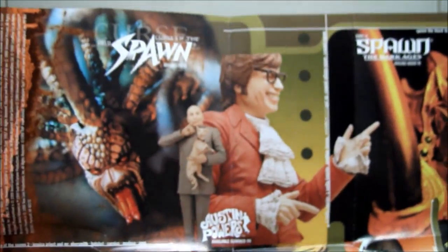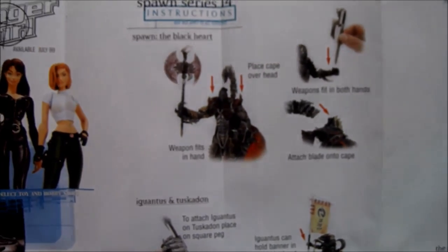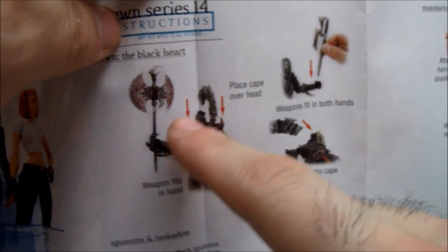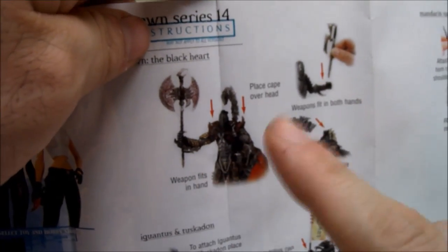One thing I forgot to mention that comes with this figure is this flyer right here, which they used to do back in the day - it's like a poster of other figures that have come out. You see down there, got Michael Myers and all kinds of stuff. But on the back is where it actually counts - it's got instructions for all the figures in this wave. So if you don't know what you're doing, look at this paper and it'll tell you. Right here it tells you the accessories for the figure I have: the Blackheart - got the axe, the cape, the stinger. But there's still no indication on the cloth.